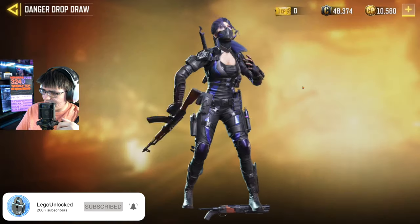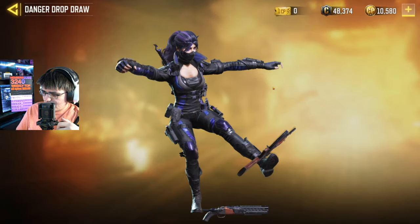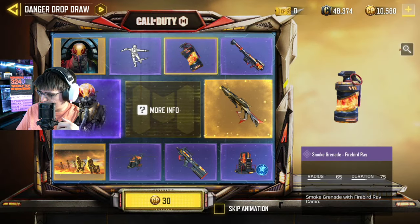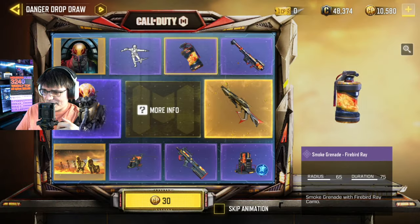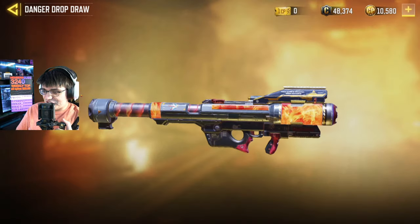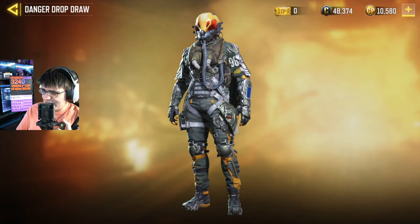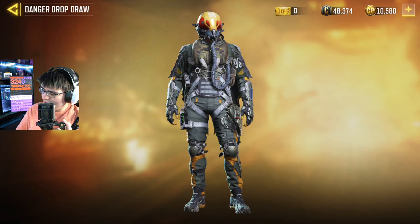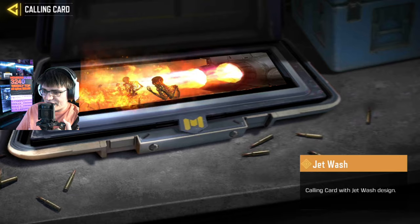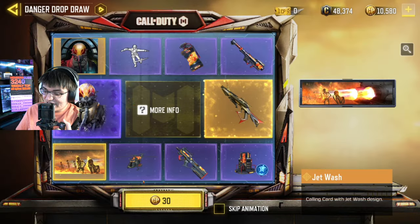We got acrobatics. We got a Firebird smoke grenade, a Firebird for the FJ — okay, got a little bit of flame on there, kind of interesting. We got the Sky's Fury operator which looks kind of cool, don't hate it. Not the best thing, but that calling card is actually kind of sick — that color card is kind of sick.